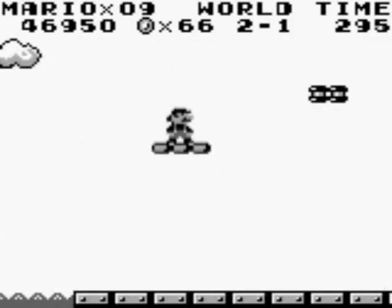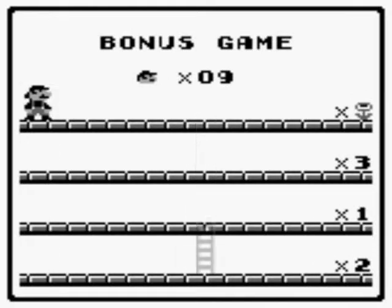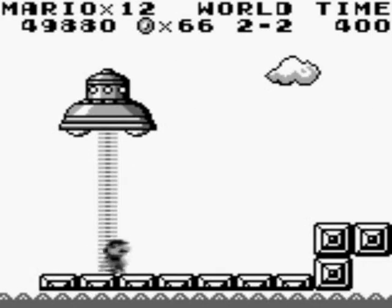Let's go ahead and go to the bonus room and nab ourselves some extra lives. If you take the bottom of the tower, you won't get a chance at a bonus item, so be sure to try to nab the top of the tower at all times. And there we go — we're sporting 12 lives now. Awesome.